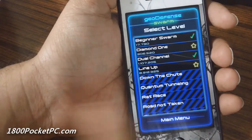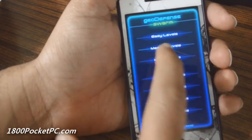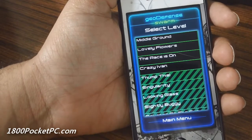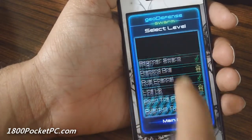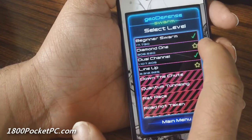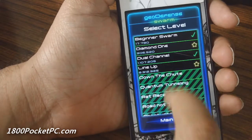Jumping into the levels, you can see that there are multiple levels in each difficulty — about ten in each of easy, medium, and hard — and a couple of them are unlocked in the trial mode. When you complete a level you get a tick mark, and if you complete it without getting any creeps to your base you get a star.